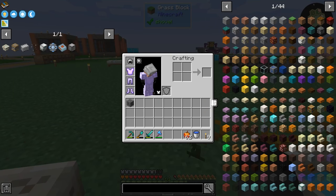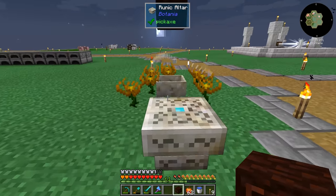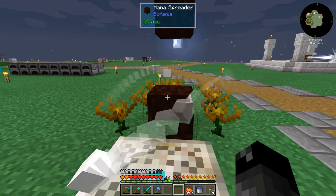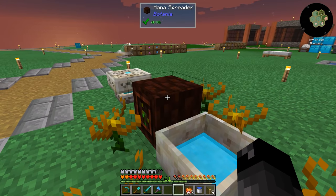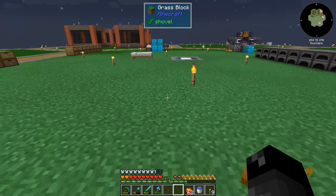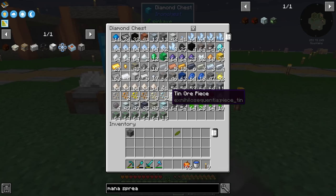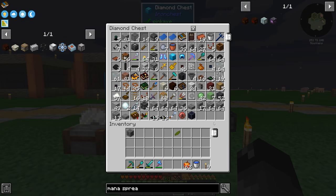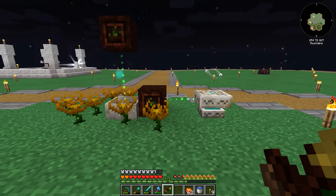We need to make a new mana spreader. If I place this right, it should just be facing directly at the altar and I don't have to use the wand thing. Even though you can't see the internal buffer because I don't have the wand of the forest on me, it should be completely full of mana and waiting to shoot at something. Now we can see the particles — this one's pointing down, this one's pointing this way.